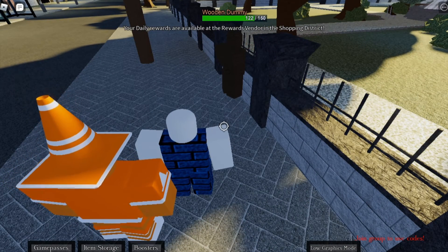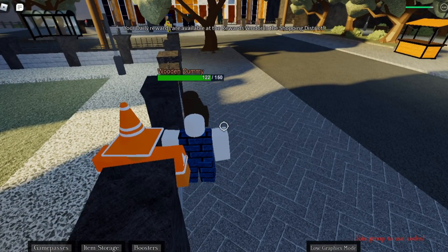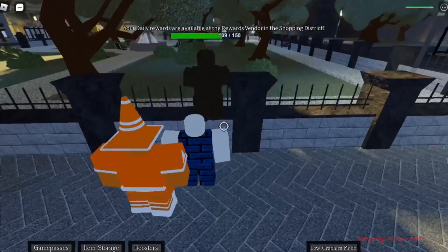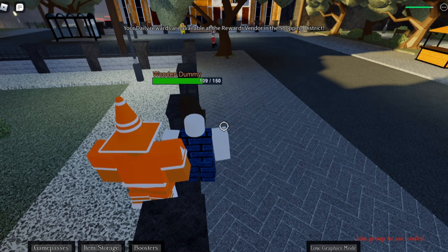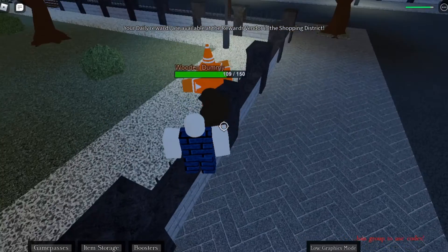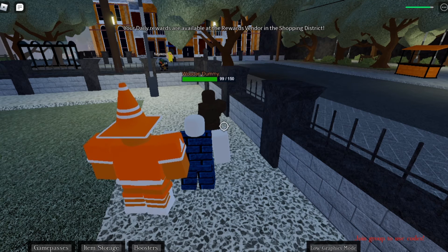The first moveset of this stand is Traffic Garage — go ahead and hold E. I'd recommend holding it. From this you get a damage of 1 per hit. Next ability is the Cone Punch — click R — and as you can see it does 10 damage when you hit the cone punch on an enemy.